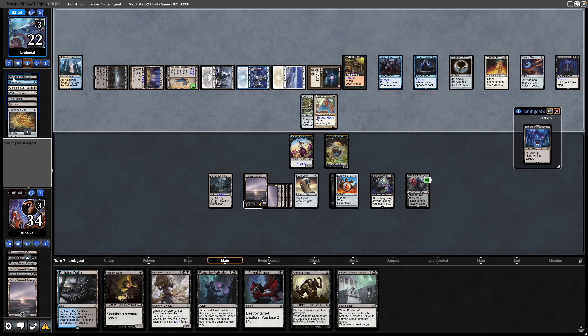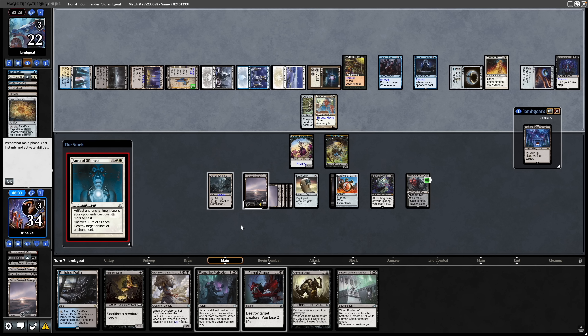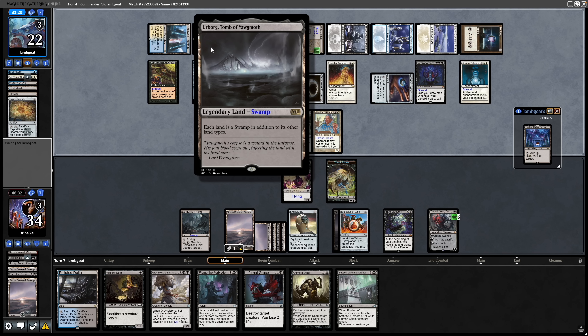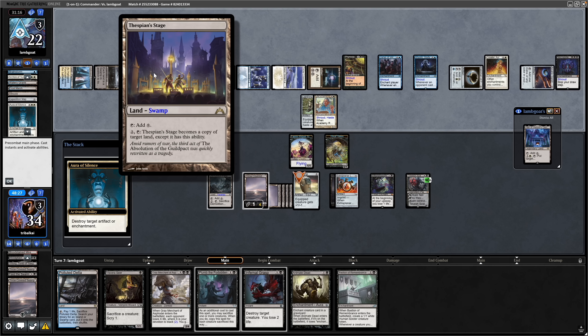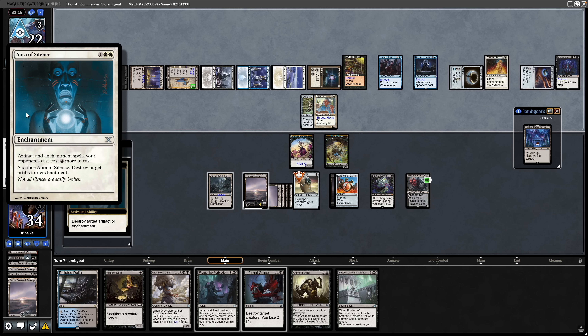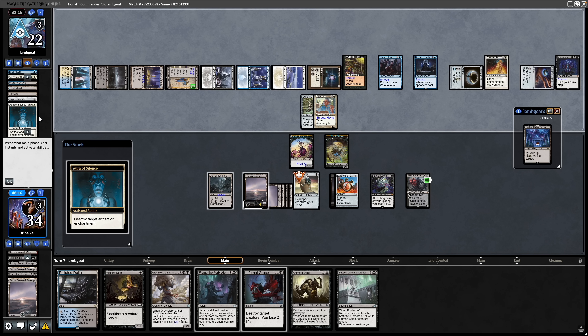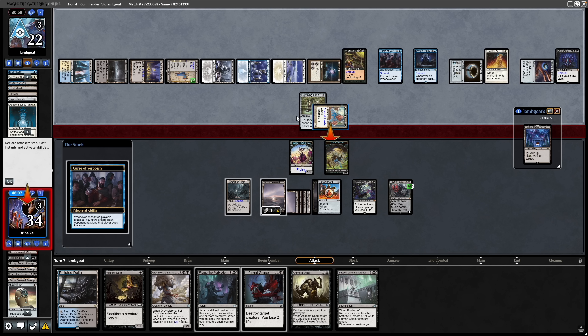And that's one that I didn't want to see — the Aura of Silence. We'll go through to the end step. I'll probably use Demolition Field on the Urborg, Tomb of Yawgmoth, just so they can't make a copy of it in response during the next turn with Thespian Stage and then dump down the Cabal Coffers. Aura of Silence being sacrificed straight away — that goes onto the Skull Clamp. I'd rather it do that than stay in play to be honest.